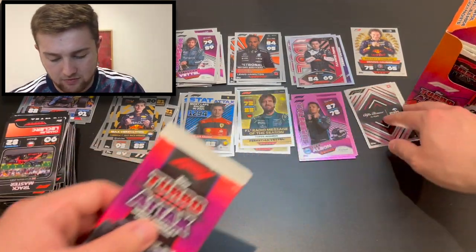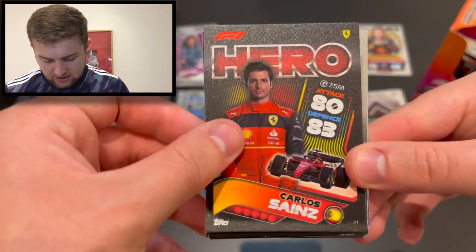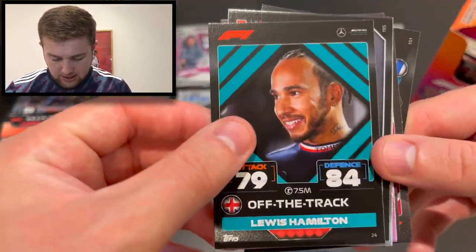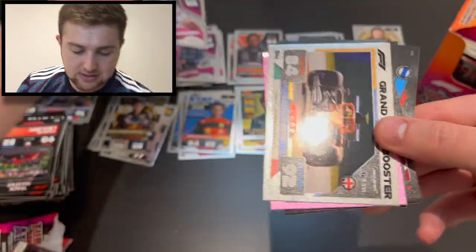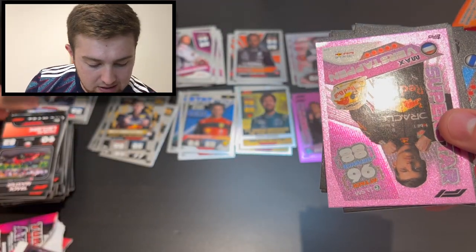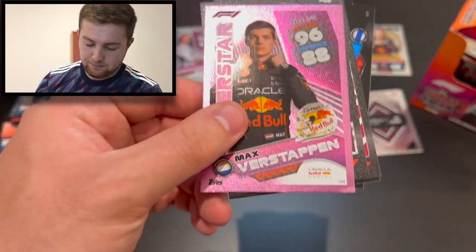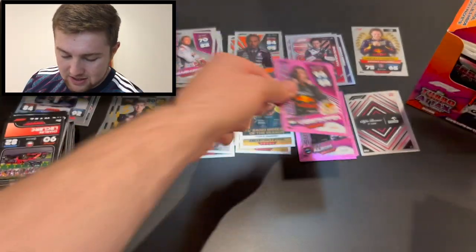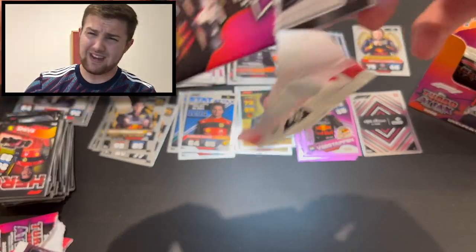Vettel is one of the drivers who likes to change his helmet design to recognise important causes or raise issues when racing in certain countries. Carlos Sainz hero, off the track Valtteri Bottas, Lance Stroll hero, Alex Albon speedster, off the track Lewis Hamilton, Verstappen live action, Kaylen Frederick hero for Trident, superstar Kevin Magnussen, grand prix booster Lando Norris from the Italian Grand Prix — and a fantastic parallel: Max Verstappen superstar parallel, probably our best pull alongside that Alonso gold limited edition!